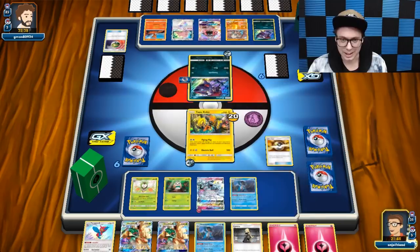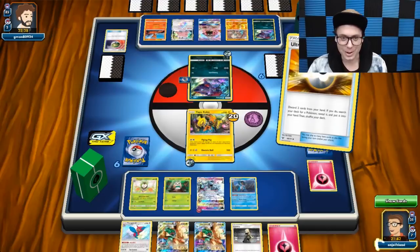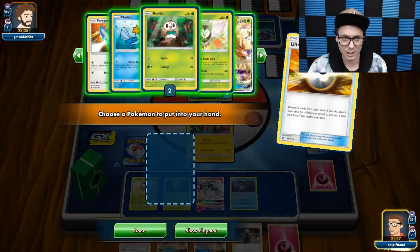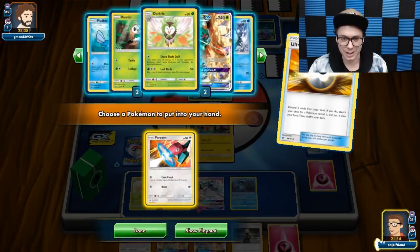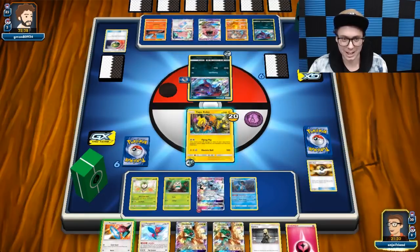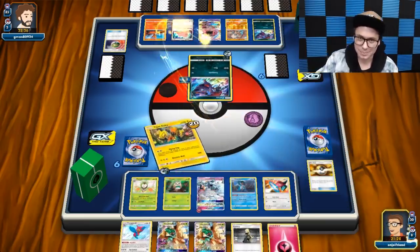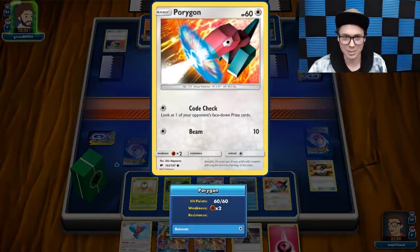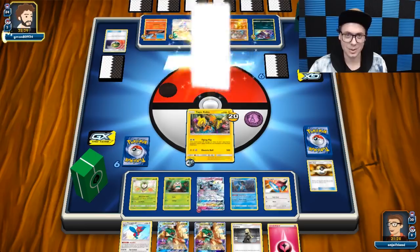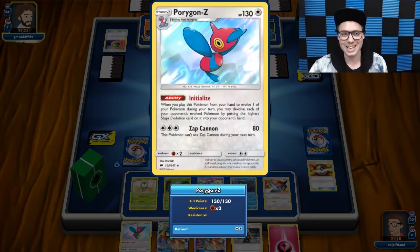I can Ultra Ball for another Dartrix — get rid of the Fairy Energy and Swampert as discard. That way I'm ready to go on two Decidueyes next turn for sure. I would like to get Porygon as well — keep my opponent guessing. We're going to get the Porygon out and at least threaten Porygon coming out here soon, then Flying Flip. If he goes and knocks out my Porygon, I'm really not even mad about it.